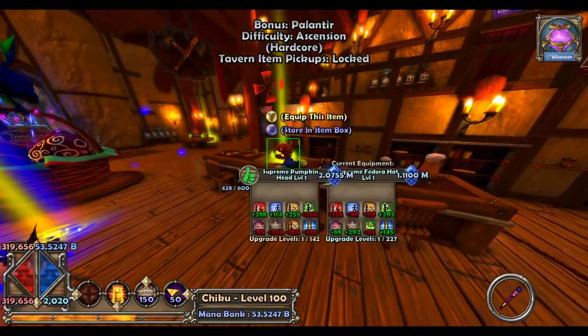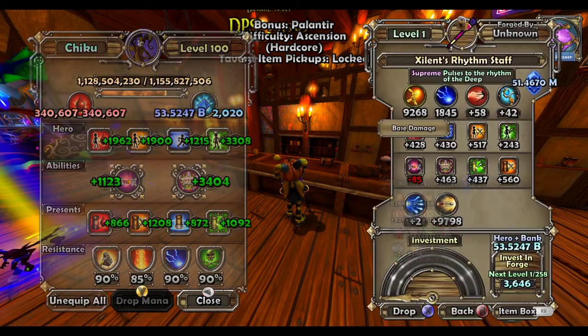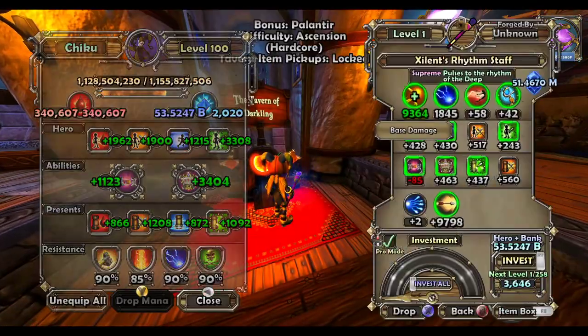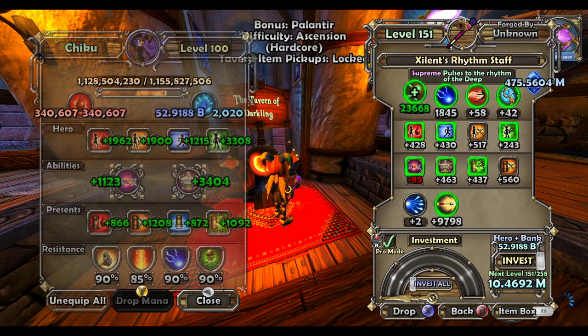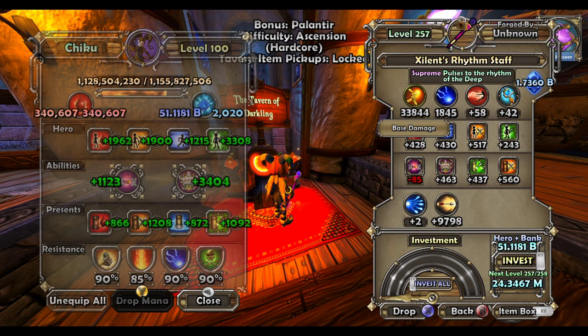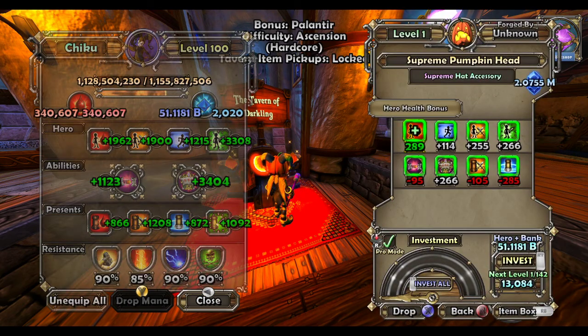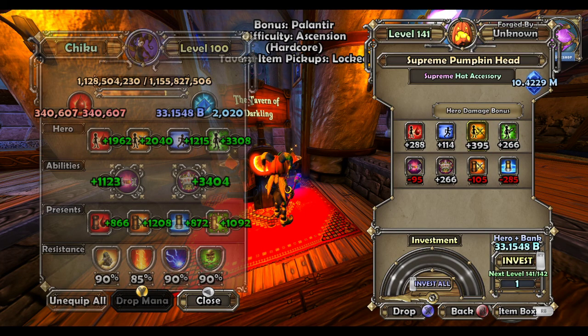Now, accessories. If I were to upgrade this staff here, let's say I have 53 and a half billion mana — upgrading the staff all the way to 257 upgrades cost about two billion mana, not much at all. But if I were to upgrade this accessory, I suddenly went from 51 billion down to 33 billion. Accessories cost a lot of mana to upgrade, so you don't want to upgrade accessories right away — you can leave that until you're basically rich.